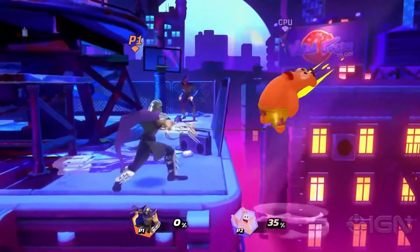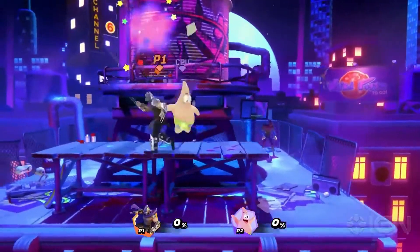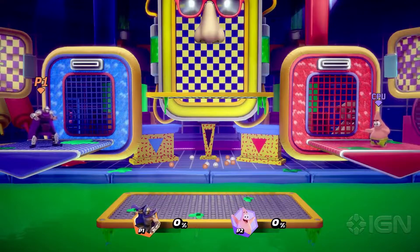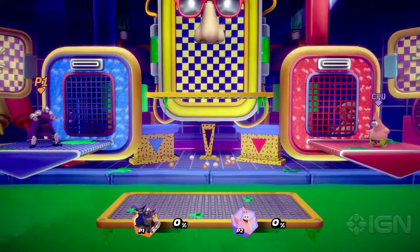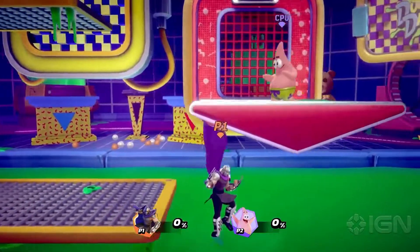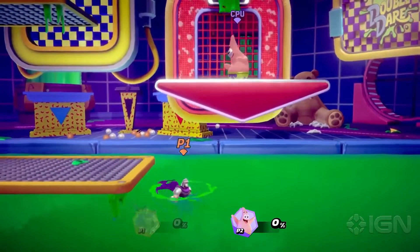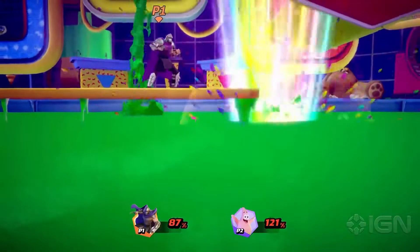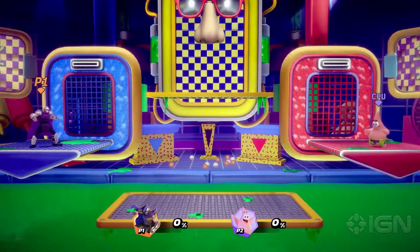Shredder lets their opponents know they're going down. Alongside Shredder, we present a new stage: Slime Time. This is a medium stage with no hazards and three platforms. The slime below is sticky, so stay clear of it. Try pushing opponents towards the angular shapes of the platforms for some quick KOs.